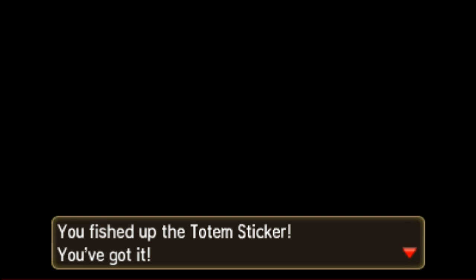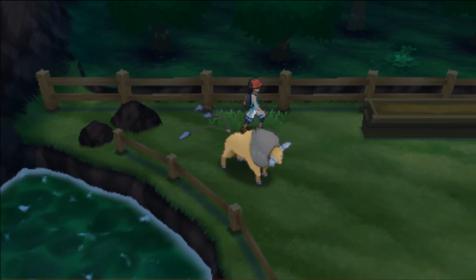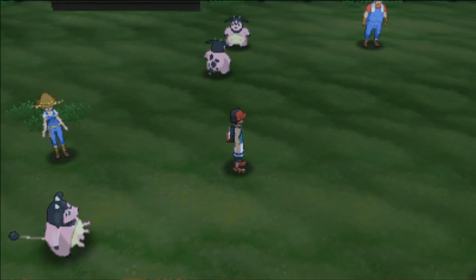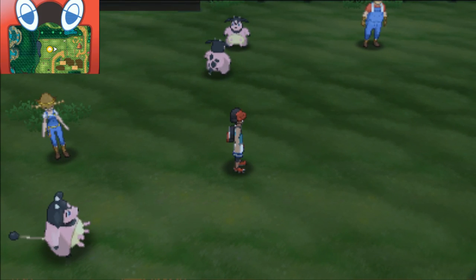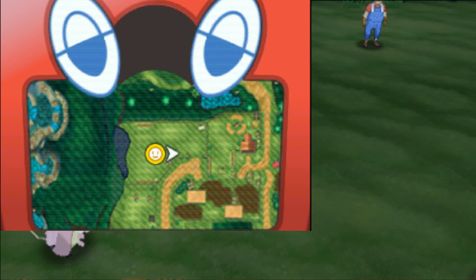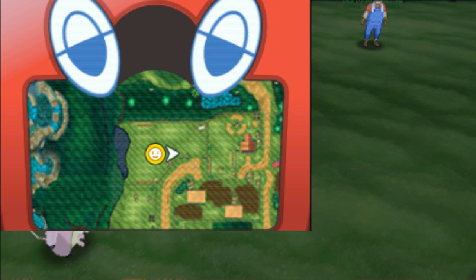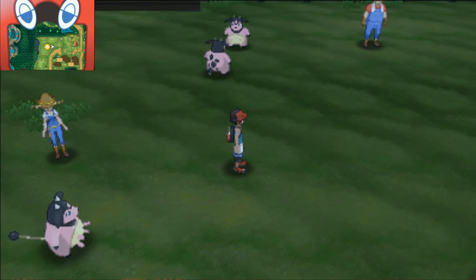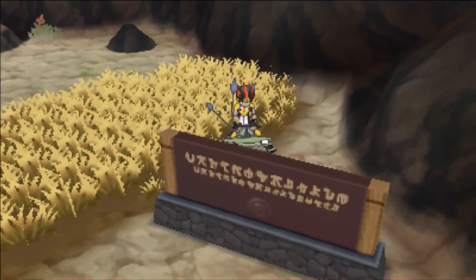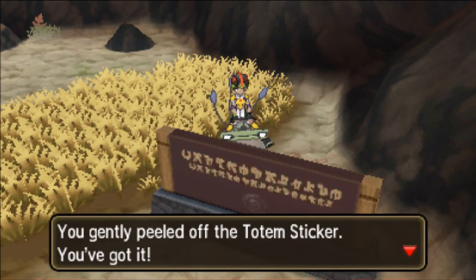Fish up the totem sticker - you got it! You collected 22. Once you collected 22 stickers, this is the Paniola area in Akala Island if you look at the map. You'll be able to get these as well. Wow, there's actually a totem sticker here, really hidden - so you have to watch out for this one. Basically it's right here.